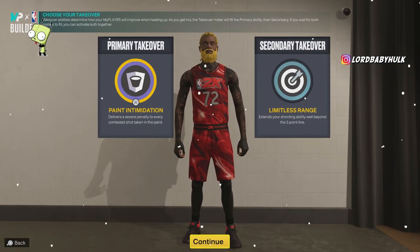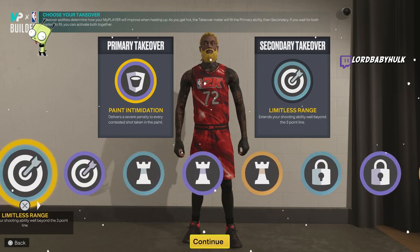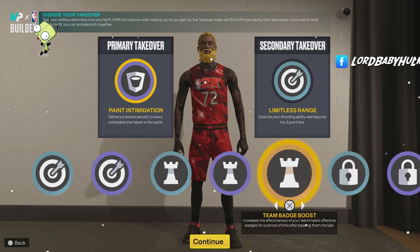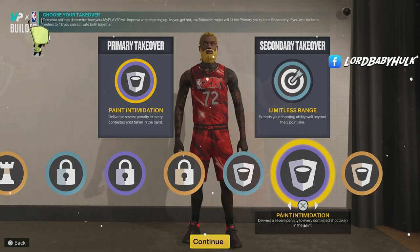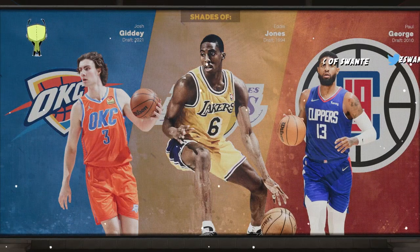For takeovers, here's all the options you get. Get the playmaking takeover, the sharp takeover, the lock takeover, and then more paint intimidation — so you can really go in on that. But you can't put the sharp takeover at the same time, it's up to you.